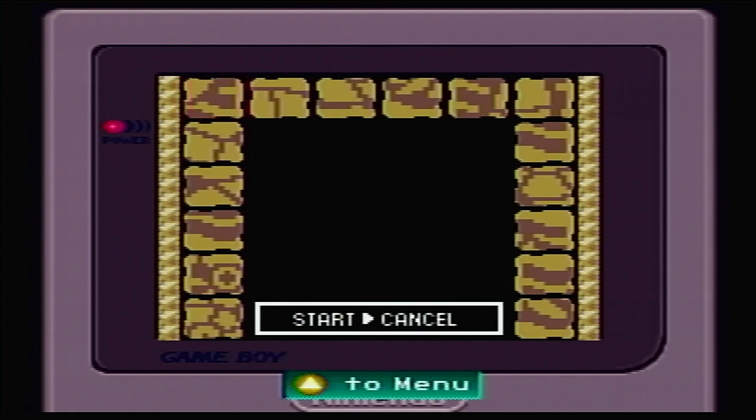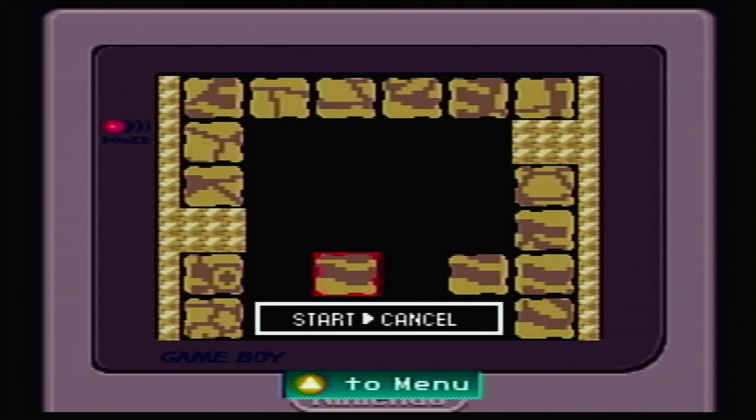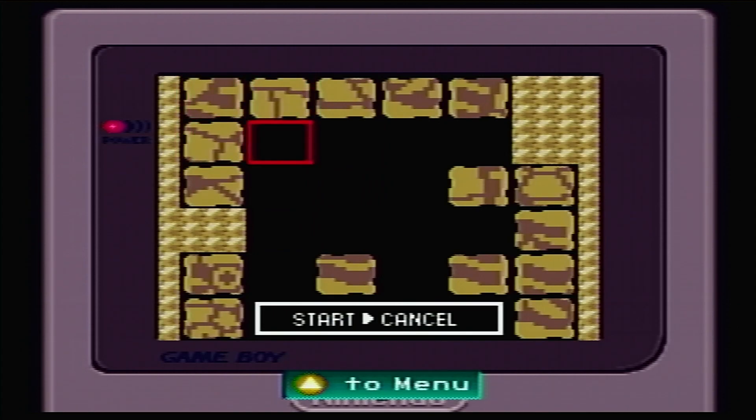Let's make our picture. I believe this is supposed to be the picture of Ho-Oh... I forget. So I find a corner piece. I might have to look up the Ruins of Alpha picture.